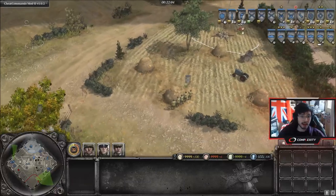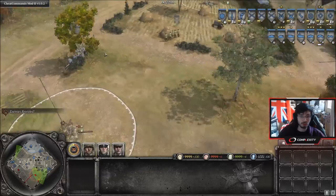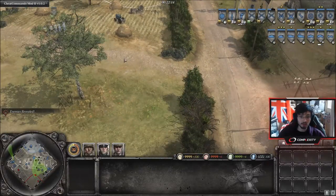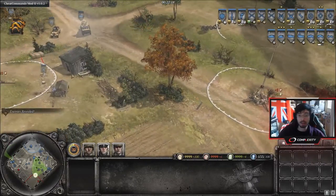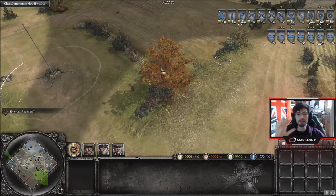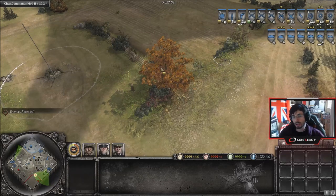On a map like Angerville, say the Axis army was defending a fuel point — he would be coming around the side with a rifle, up here, down here, through the road, one from here, one from here, and maybe an LT and a captain around the side. So he'll have like four flanks at one time. That is how you're going to be more successful — attacking with multiple flanks makes it increasingly difficult for the opponent to hold their line if they're being attacked from multiple angles.